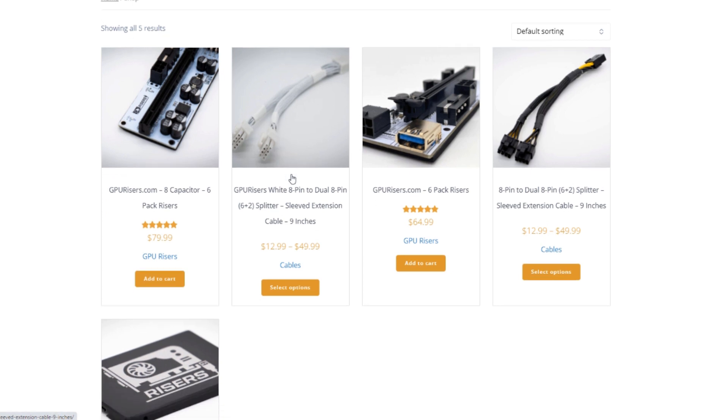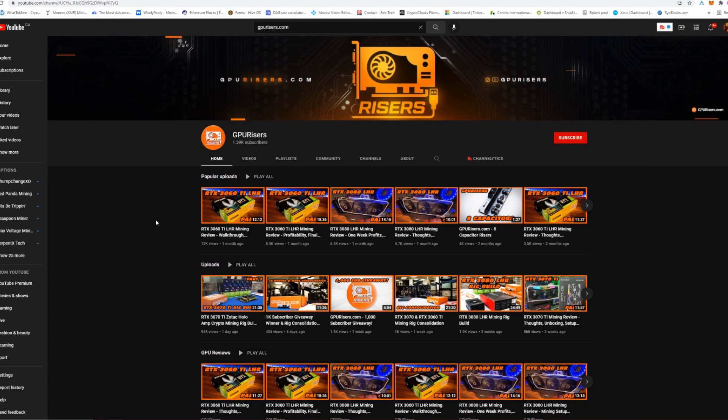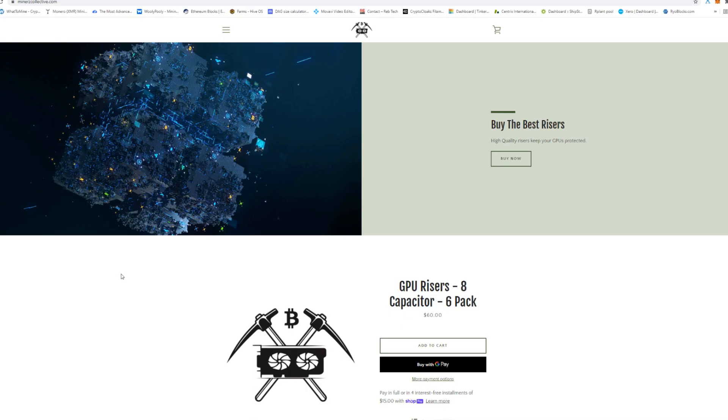GPU Risers.com is giving away a six-pack of their famous risers as well as a six-pack of their white eight-pin to two six-plus-two PCI Express splitters. Much appreciated. Also, anything on their website with code 'rabid mining' gets you 10% off, and it does stack. I also want to point out that GPU Risers has their own YouTube channel — they're at about 1.39K subscribers — and they go through all their products, do builds, reviews like 3060 Ti LHR mining reviews, and more.